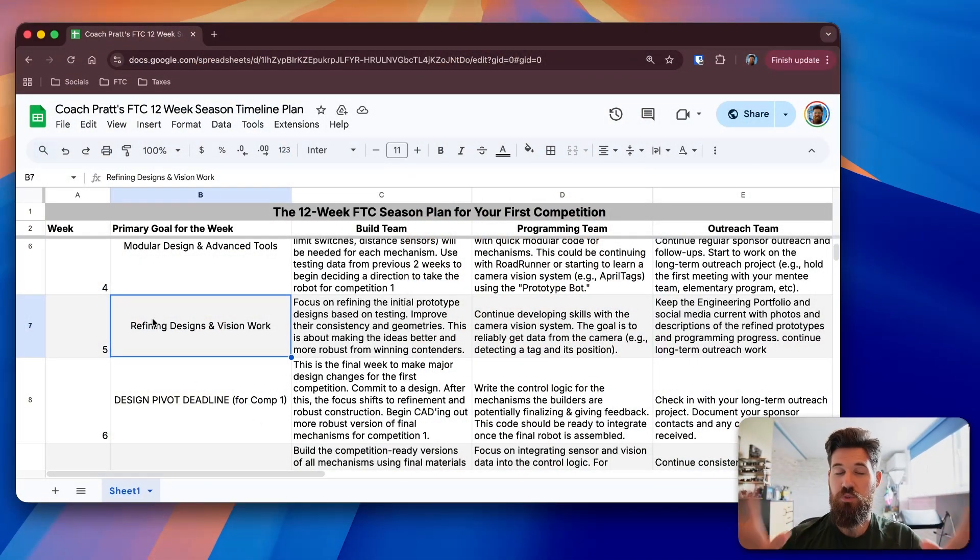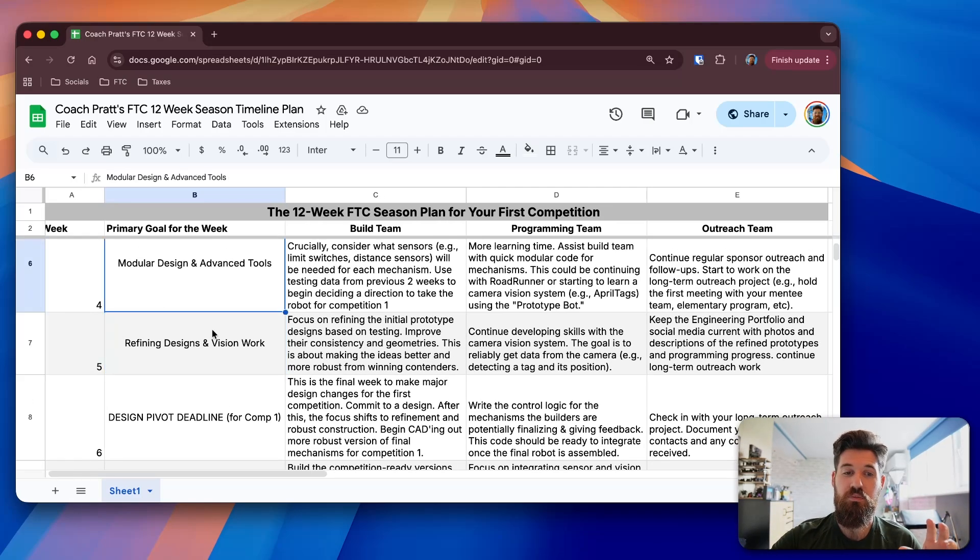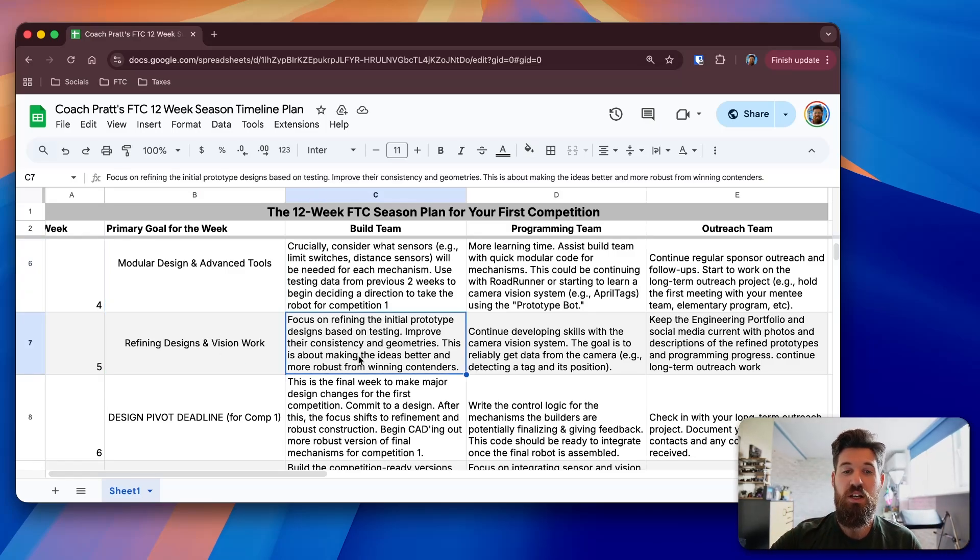The overarching goal for this week is looking at refined designs and some vision work. This is similar to what we've been doing with modular design, but now we're talking about refining some of those. Up to this point, you've been doing a lot of prototyping, hopefully testing all your designs and seeing what's working. Now we're talking about actually getting to refine them.